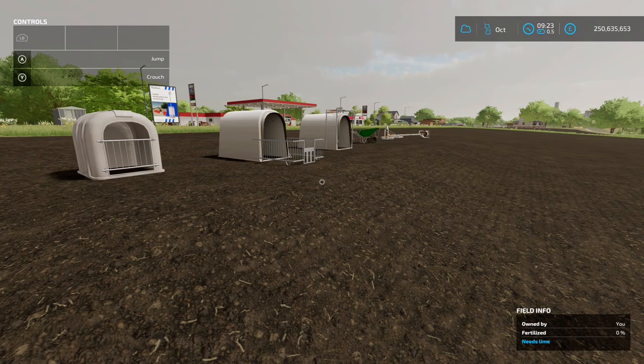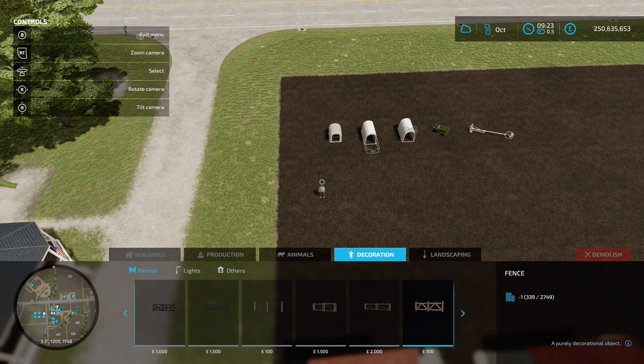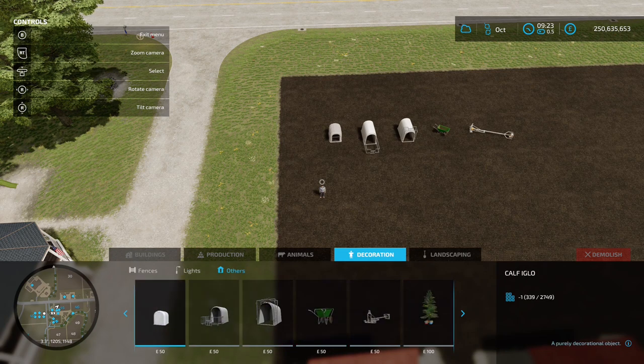The first mod we've got is the Placeables Dairy Farm Package by DMI 20mm Normandy — 4.32 megabytes on the download. You'll find this in the construction menu under Decorations, then Others. The first item is the Calf Igloo at 50 to buy, then a second Calf Igloo also 50 to buy with the framework at the front, then another Calf Igloo with the framework raised up, a wheelbarrow, and a slurry mixer.